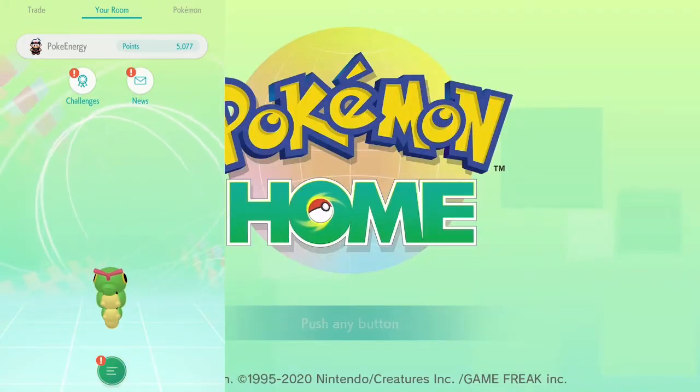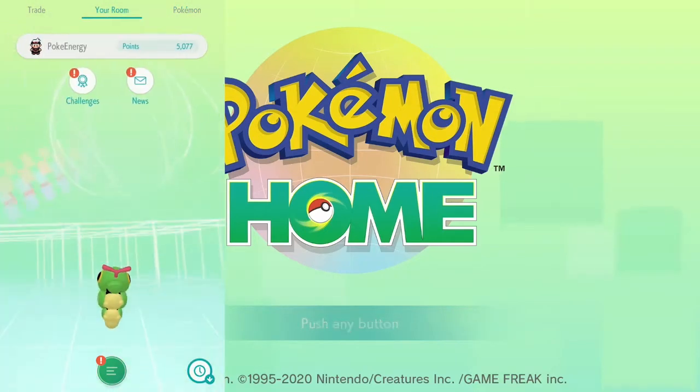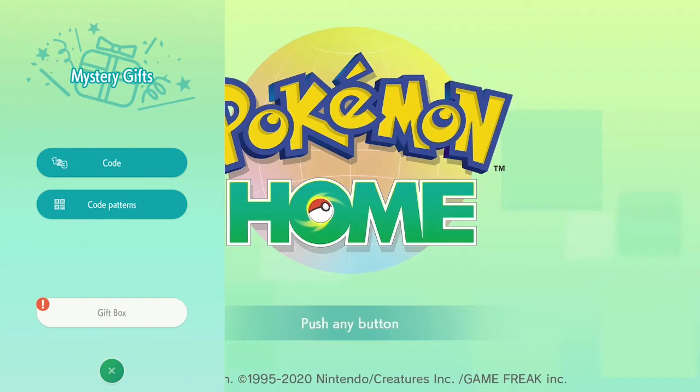Here I am in the mobile version of Pokemon Home. There's a trade bar on the side, and your Pokemon on the other side. Under my Caterpie, you can see an icon with three lines and an exclamation point — let's click on that. It takes you to a place with Mystery Gift and everything. Click on Mystery Gift where the exclamation point is, and then go to Gift Box.